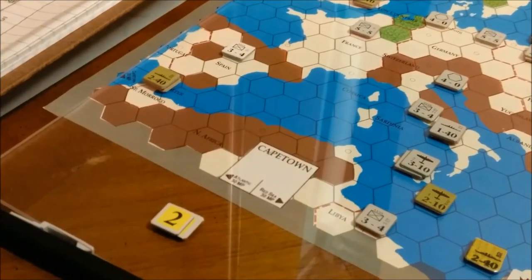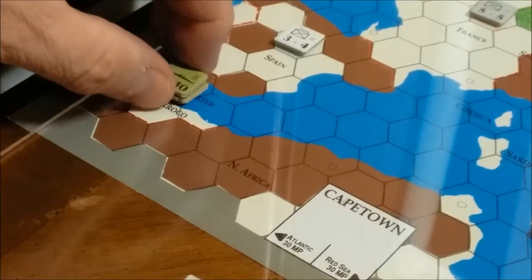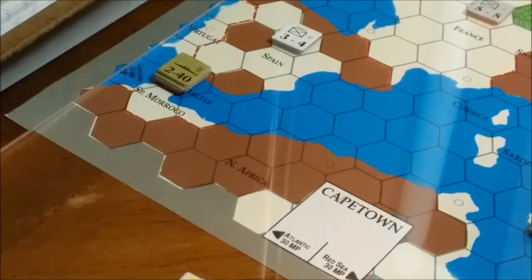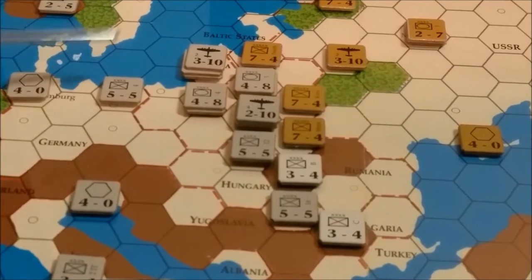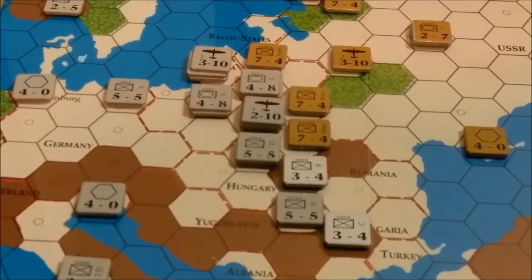Over here at Gibraltar I didn't do any movement, but I realize now there is still another Allied fleet — a United Kingdom fleet — and it could well go ahead and transport this armor unit anywhere it wants in the Med. So this has probably been a mistake, but that's the way the dice fall. Otherwise we just moved some German air around. We had a 5-5 reinforcement and moved it down here. We invaded Yugoslavia and so far we have control of it.